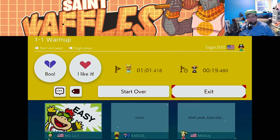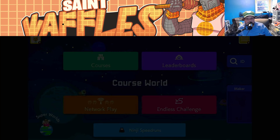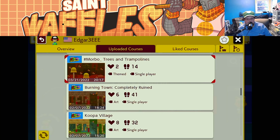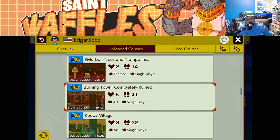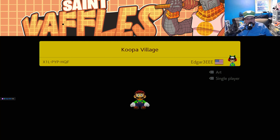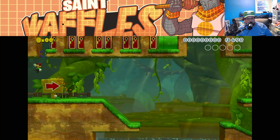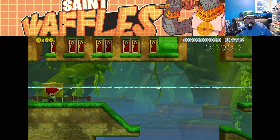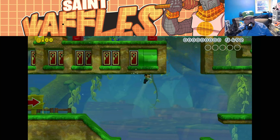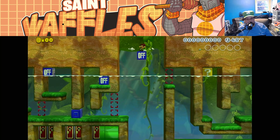Another good level from Edgar. I think we probably have time for one or two more levels tonight. Koopa Village — let's visit the Koopas. It's an art level. A lot of key doors, underwater, on-off switches — there's a lot going on here.